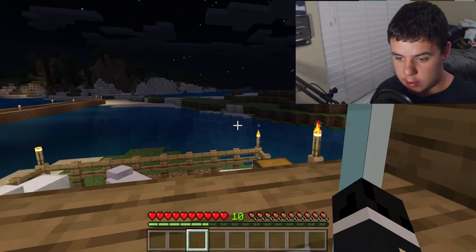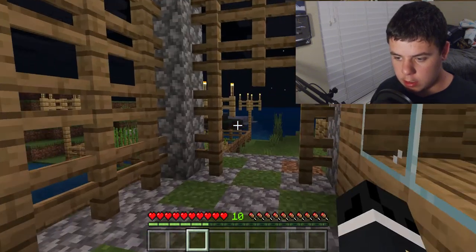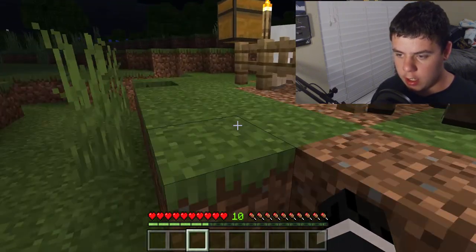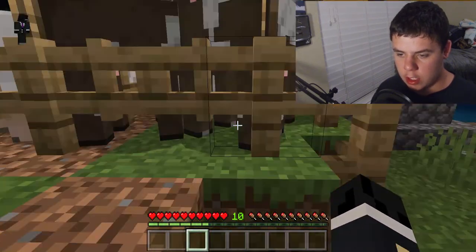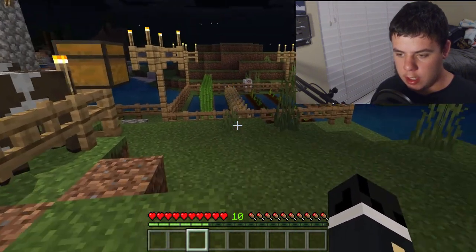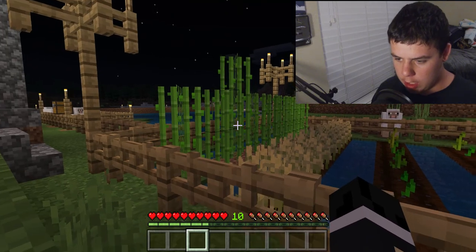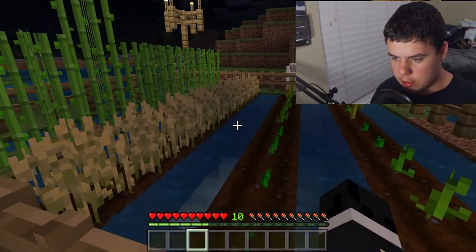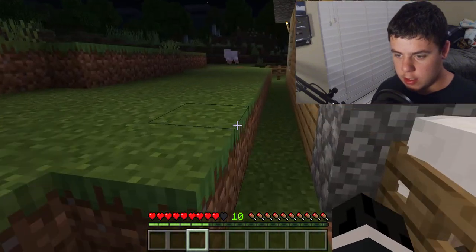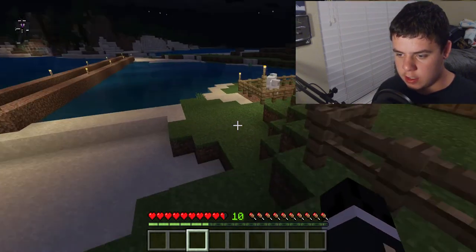Over here is my farm. We have sheep and cows — not a lot yet, but I use wheat to breed them. We have sugarcane right here, and we have wheat, pumpkins, and melons — I just found seeds all over the place. Oh god, it's a drowned, I must run!